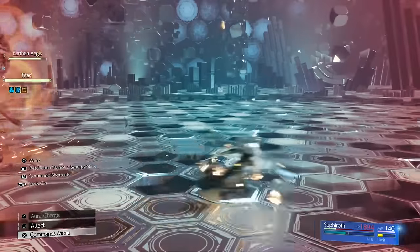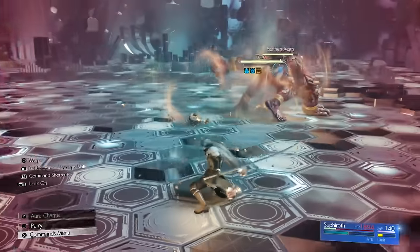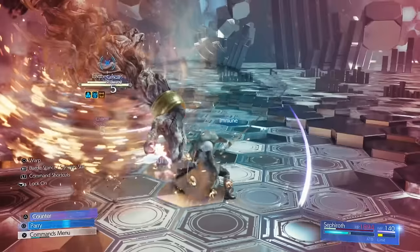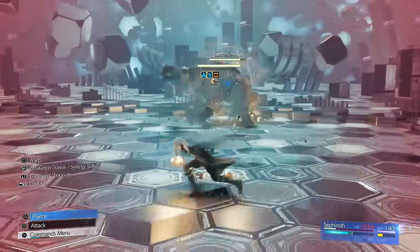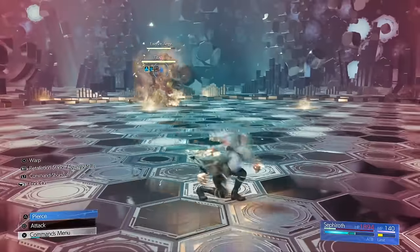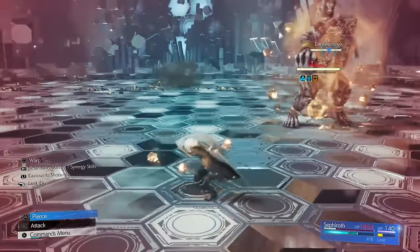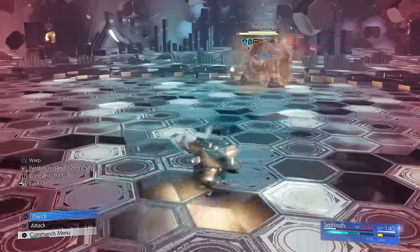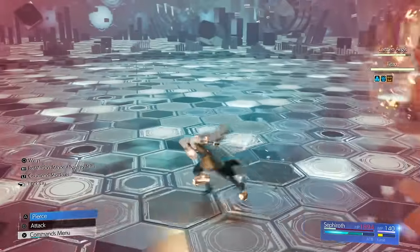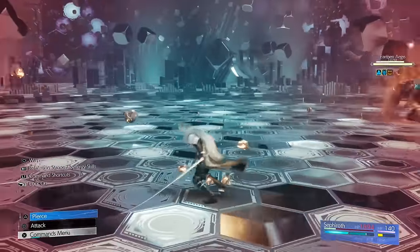I wouldn't recommend parrying with Sephiroth because it is a bit weird — you have to press square at the right time when you're in the parry state. It is technically better because you're attacking at the same time and can counter attack with triangle, but I wouldn't recommend it. That's a basic rundown of how to play Sephiroth, and now we'll get into the actual battle so you can see my very first run. All these runs are pretty much first runs so you can see how sloppy it is and that you can still do it.